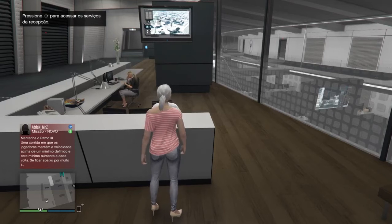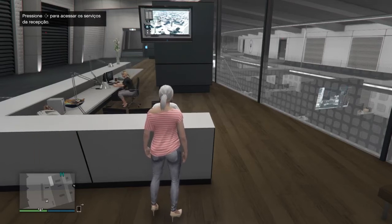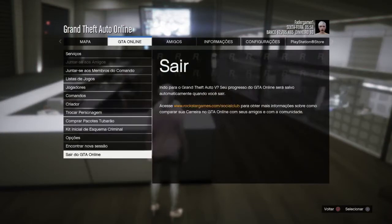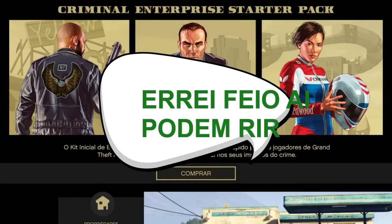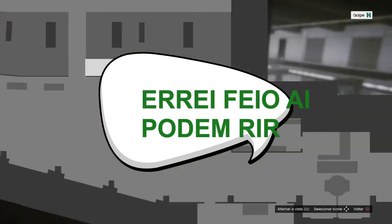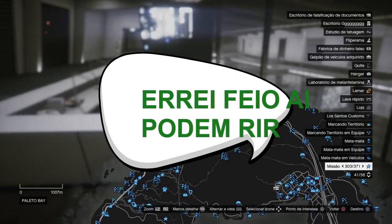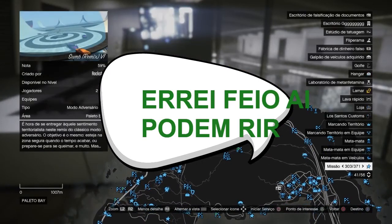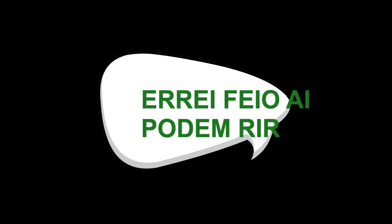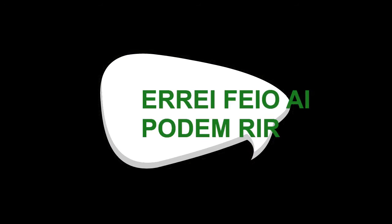Let's go again. I'm pressing the options button — release options and press the directional button to the right. It worked again, the person said something. I'll come here to Criminal Starter Kit, exit with circle one more time, come to the map, and now I'll select any service. What happens here is that as soon as we confirm to select the service, we press circle five times. I started the service — one, two, three, four, five.